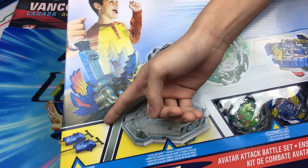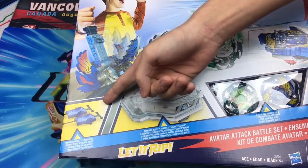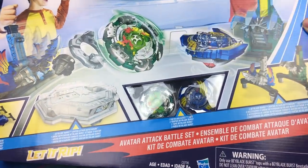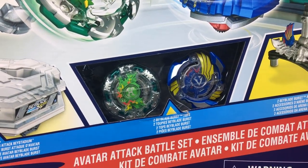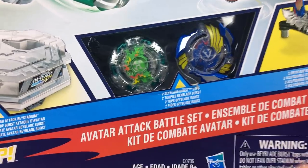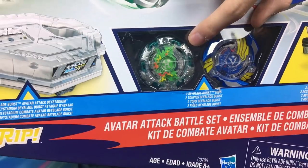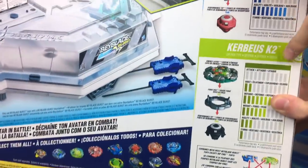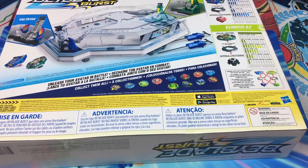You love smacking my Beys at the stadium, don't you? It comes with two Hasbro launchers, this awesome stadium, and these two nice Beyblades. These are different from the regular Kerbeus and Valtryek that you buy from the regular starter sets. Here's the back with the stats if anyone wants — they're special edition. Let's just get into opening this.